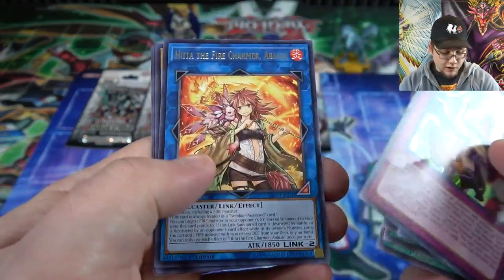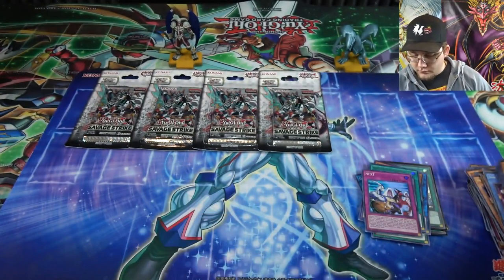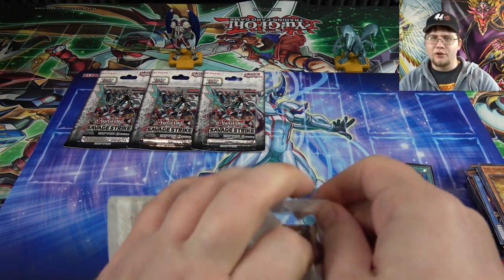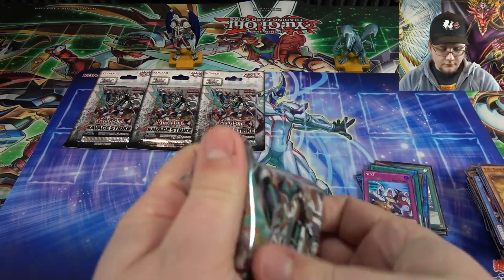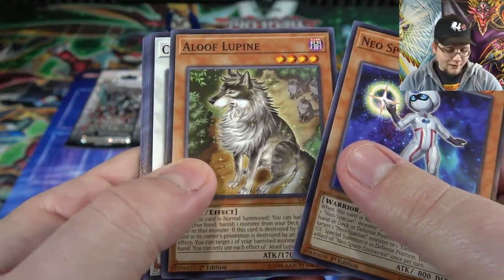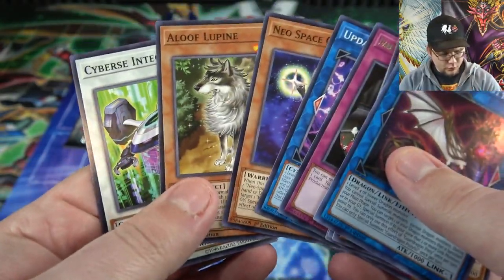Next — not bad, I'll take that. It's a Neos card, so you can't have too many in my opinion. We started off really good though — like I said, that Guard Dragon card is really the tough one to get. I think everything else for Guard Dragons is pretty reasonable, which still surprises me. Then we got Knightmare Aloof Lupine — I remember a lot of people looking for that one. That's a short print, so that's actually pretty good. And Guard Dragon Pisti — kind of cool.